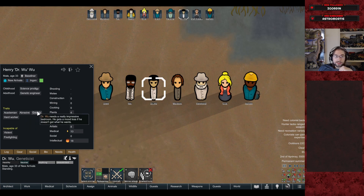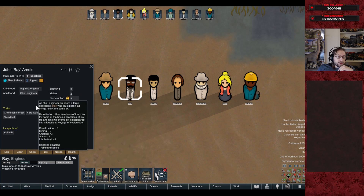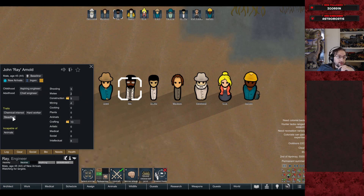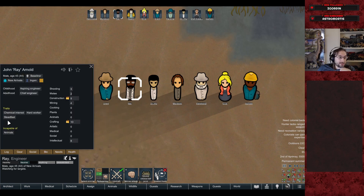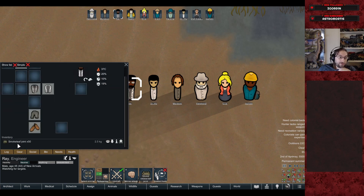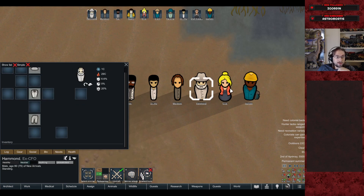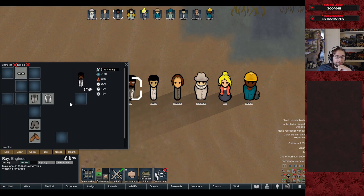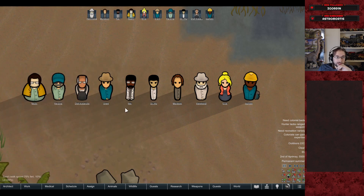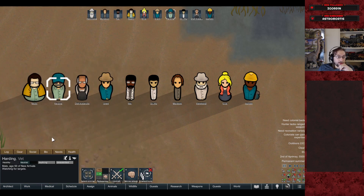Wu is going to rub people the wrong way and will want an impressive personal quarters. Ray Arnold is an aspiring engineer turned chief engineer, with construction and crafting skills, a hard worker, chemically interested, and steadfast. Ray comes pre-addicted to smokeleaf representing his chain-smoking in the film — he's got 50 smokeleaf joints. Oh — I didn't give Hammond shoes. Hammond is barefoot. Let's not worry about it.